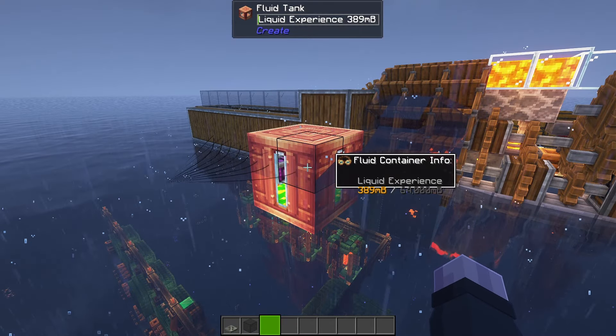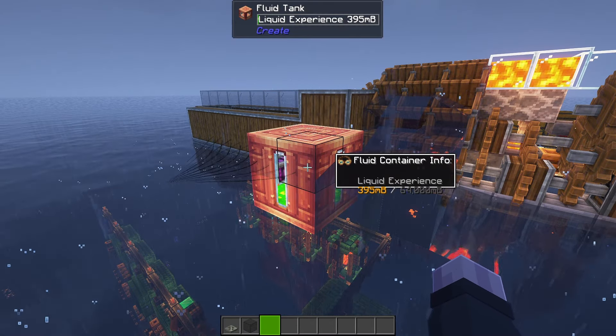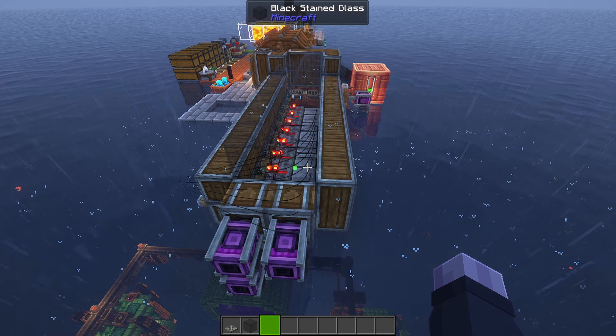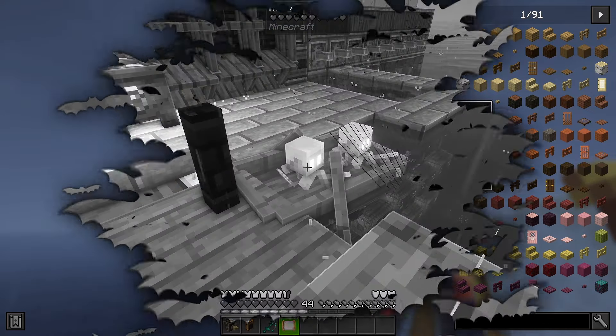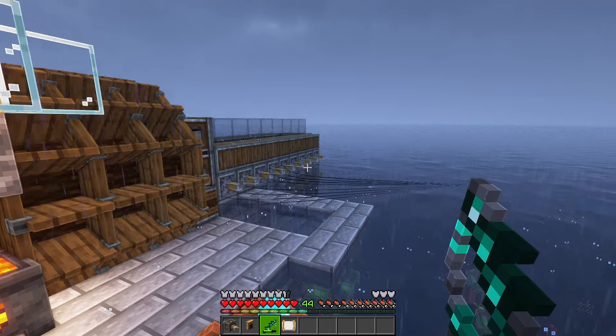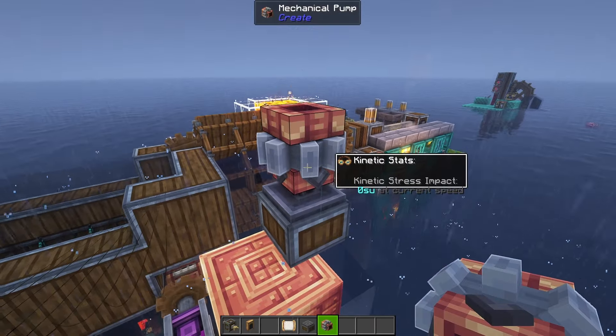So far so good, I think. Going to add another layer of glass on top to make sure they don't fly away. I think this is working — sometimes they take a bit to glitch through the copycat, but they eventually get there. The experience is going up, maybe not particularly fast, but up nonetheless. I quite like this design — taking a glitch and making it a feature, that's brilliant.